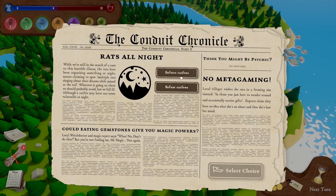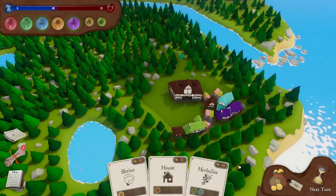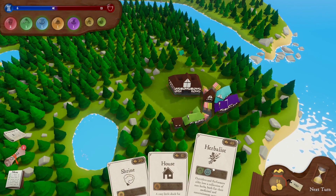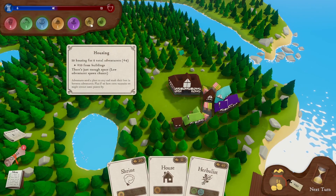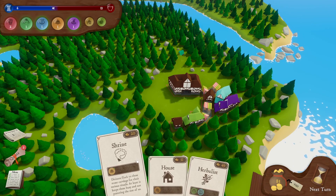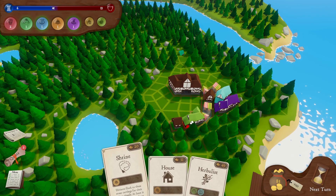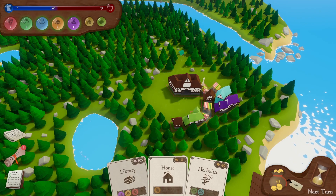These rats are back — I'm going to refuse it this time. Three adventurers have fallen to the illness. We've got 83 quid at least. I think we've got enough housing at the moment — ten housing for six people, so we've still got space. I'm not going to make any houses. Let's try to attract more — I'll just go for a shrine because that's nice and cheap. We haven't got one of those yet. And that'll do for that turn.